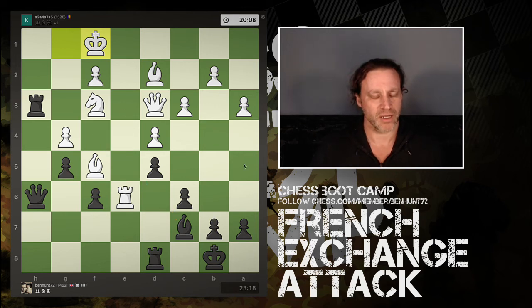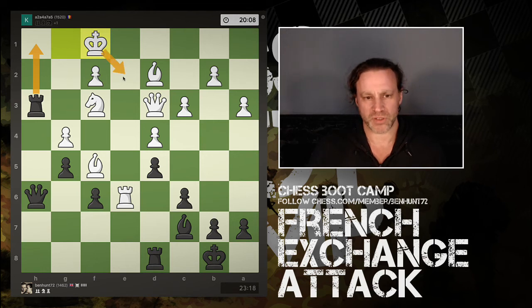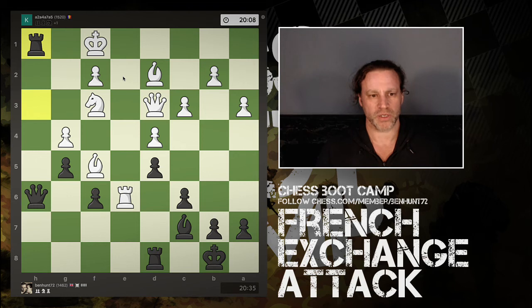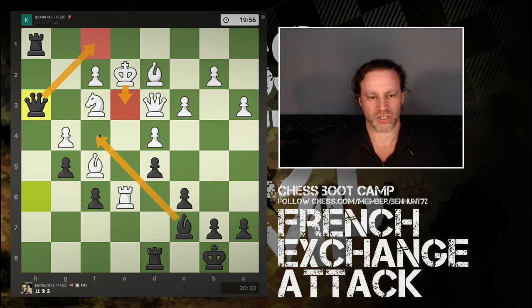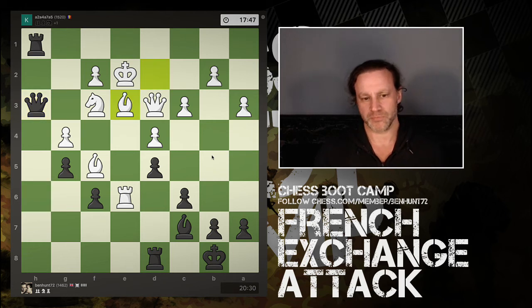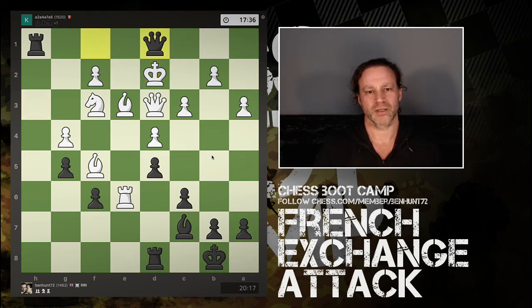I knew that if I put my rook here, the king would have to go there. So in the end, that's what I do — king goes there, and now queen h3. I'm threatening the queen coming to f1, and the king would only have one square to go to. Then bishop in there would be a beautiful checkmate with the king trapped in the middle of the board. So white now places his bishop there, maybe trying to prevent ideas — but I think he's lost now. Queen to f1, king has to go here. Beautiful — checkmate!